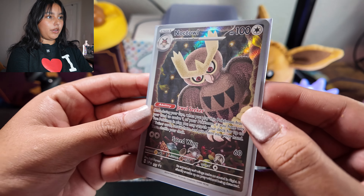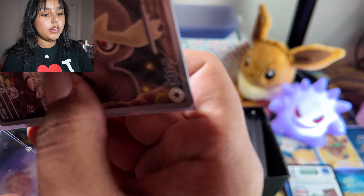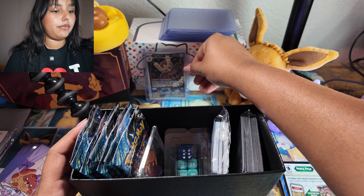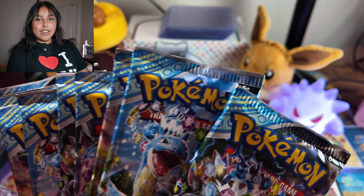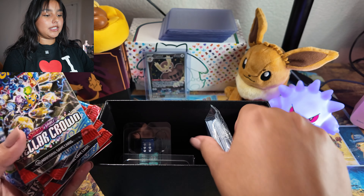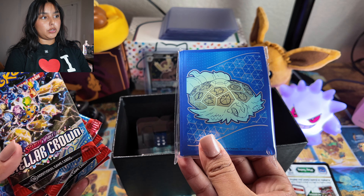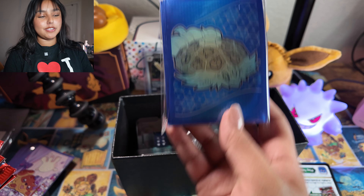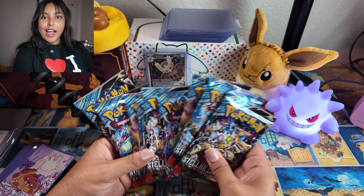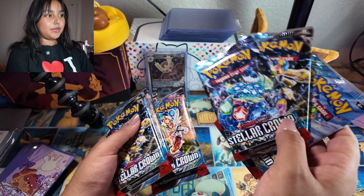I'll slide the promo into one of my sleeves and then top load it as well — there we go, so nice. We also have nine packs of Stellar Crown, plus energy cards, dice, and some bonus sleeves inside the ETB that are super cute. I won't be using those today though. Alright, we have our nine packs — I'm going to do a quick mix and then pick one out.